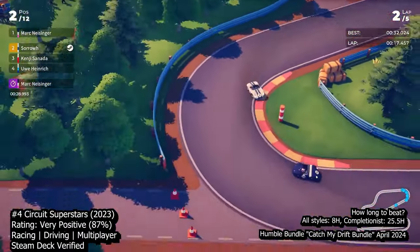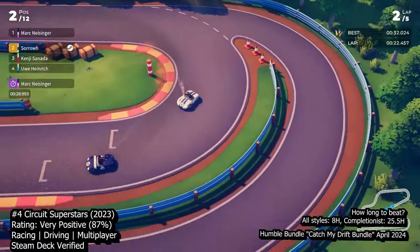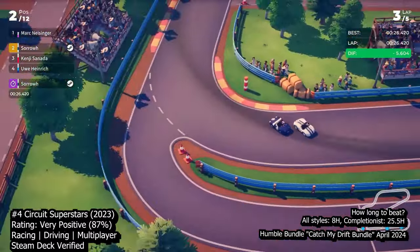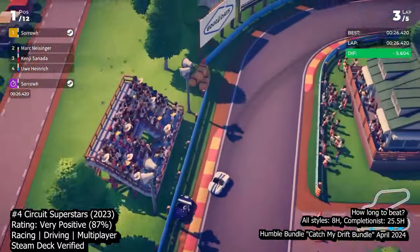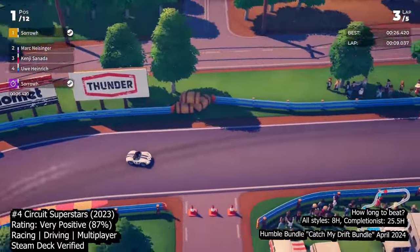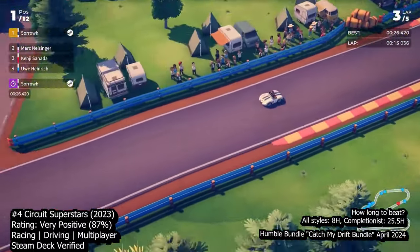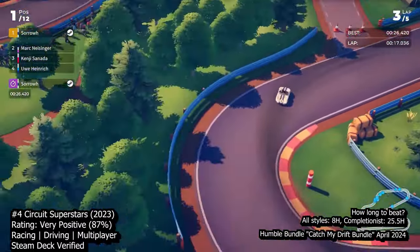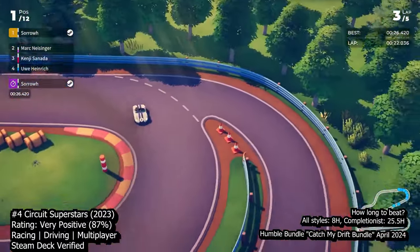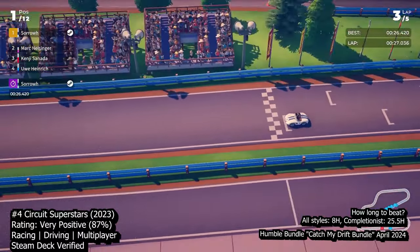With 12 circuits and a variety of layout variations, there's no shortage of content to keep you engaged. Tracks evolve over time as rubber builds up, offering new challenges with each lap. Mastering the racing lines and fine-tuning your driving technique becomes a rewarding endeavor, whether you're competing online or tackling the solo career mode. While the online multiplayer experience could use some refinement, particularly in terms of server stability and lobby customization options, Circuit Superstars still shines as a top-tier racing title. With its charming visuals, engaging gameplay, and surprising depth, it's a must-play for fans of the genre. Original Fire Games has crafted a real gem here, and I can't wait to see what they do next.